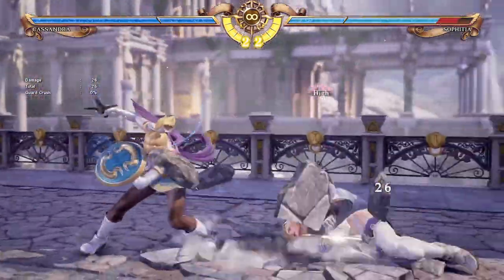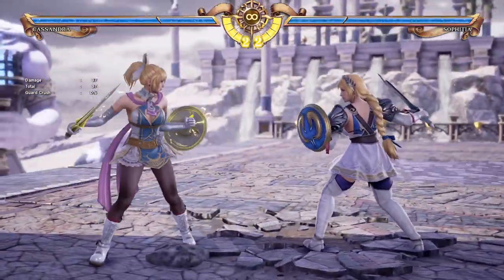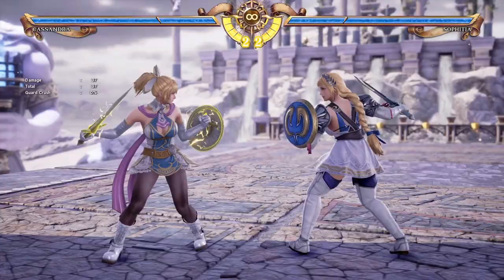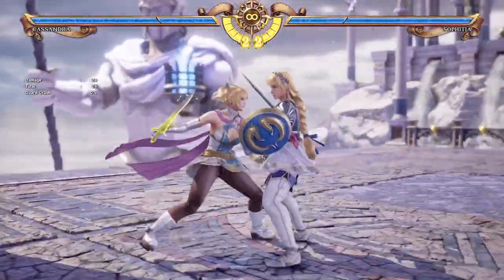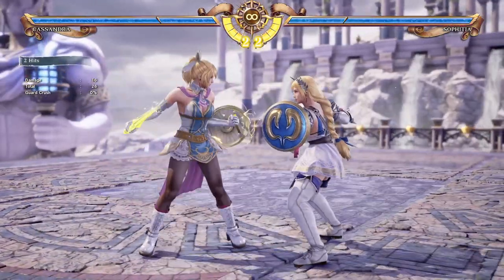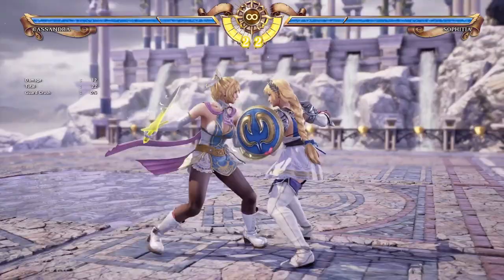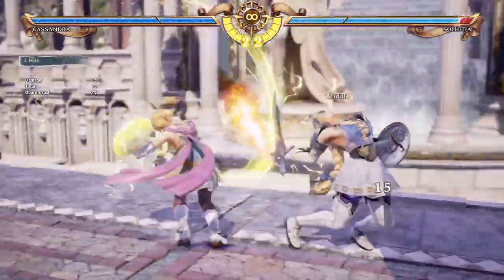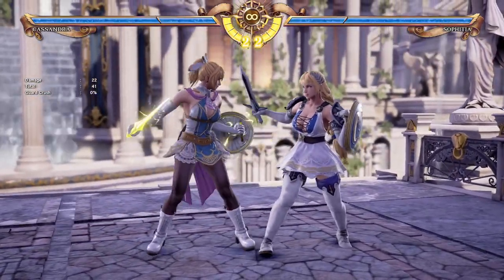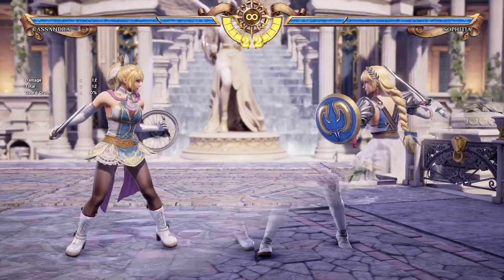Of course, any of her usual high attacks like forward AA, 6A+B are also advantage on block. A lot of her high attacks and close range pokes are safe, but unfortunately some of her close range kick attacks like 3AK or AK are actually unsafe on block — you can get an AA punish for them, so be a little careful with her close range kicks. But a lot of her highs and mids like BB are really safe on block, so you can usually pressure without much fear of being punished with Cassandra once you do get in.